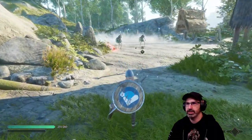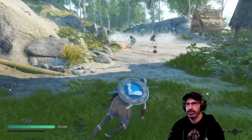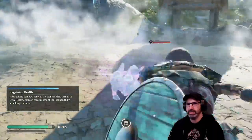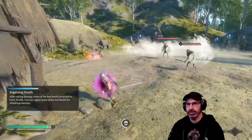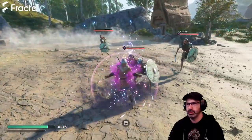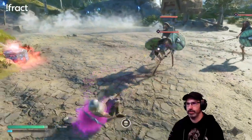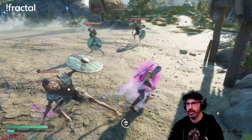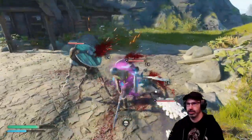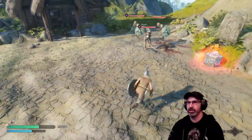Alright, what do we got here — skeletons? Jogger? They have a chest. After taking some damage, lost health has turned into gray health — you can regain it by attacking enemies. I think these guys are elite. They put purple stuff on me. Oh, I am getting slaughtered. Lady, you gave me a rough side quest.